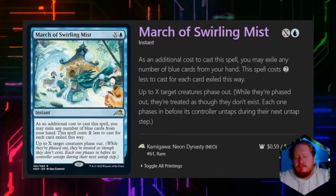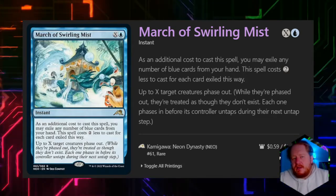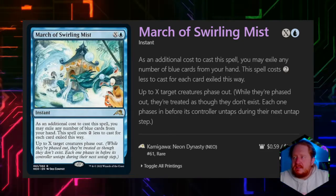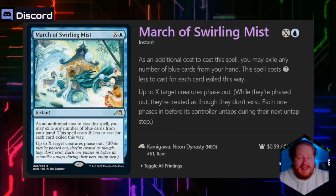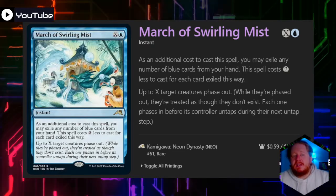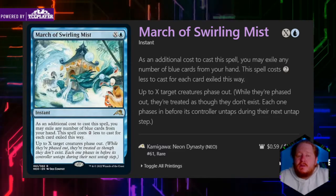March of Swirling Mist has up to X target creatures phase out. This card actually has two modes: the first is saving or protecting our army, which is great — we'll probably use it that way more than once, so having that commander tax reduction is great. The second mode is removing opponents' attackers or blockers until the next turn when they phase back in, which can stop us from taking a major hit and clear the way for other players to attack one player. And it's X creatures, so you can do some nutty things.